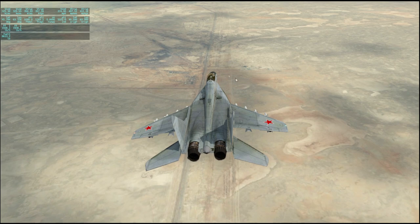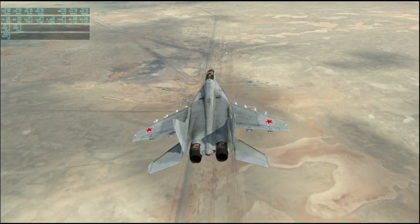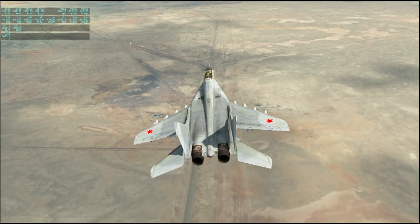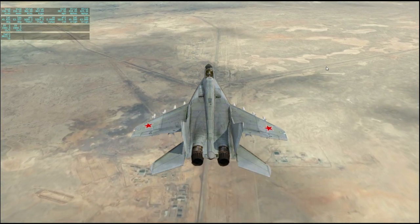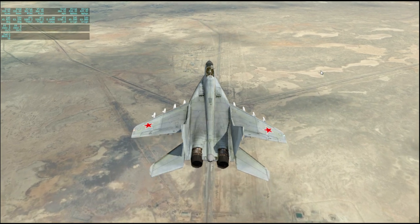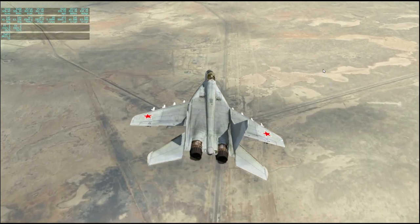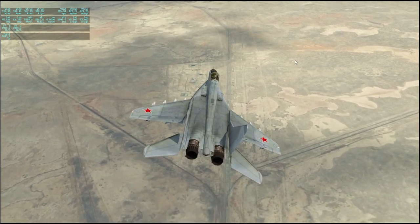Up ahead you see a fork in the road — one going to the left, one center, one right. To the left is the Proton area, to the center is the main famous area, and to the right are the Dneprs, the Zenits, and the ICBMs. So that's how it's all arranged. We'll just go for the center one first and then take a look around at the other ones.